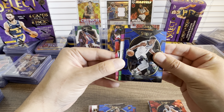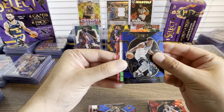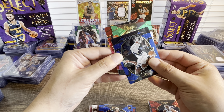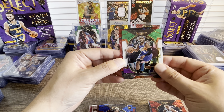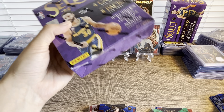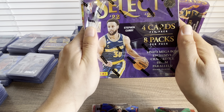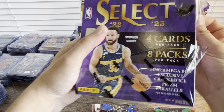We got a three-color — for the Suns. I knew it, it's Chris Paul — Legend! We love him. We were hoping for something like Jaden Ivey, but still a pretty good break, guys. The final box — we're going with the mega from Walmart.